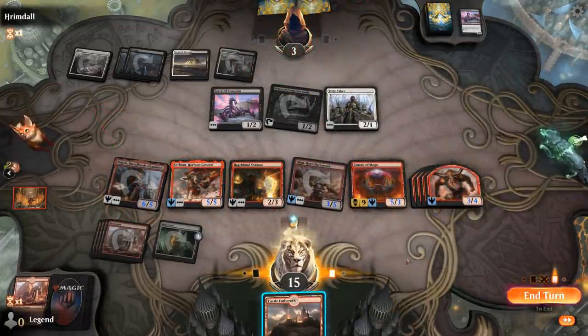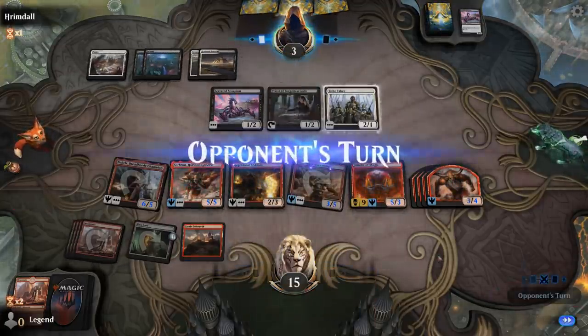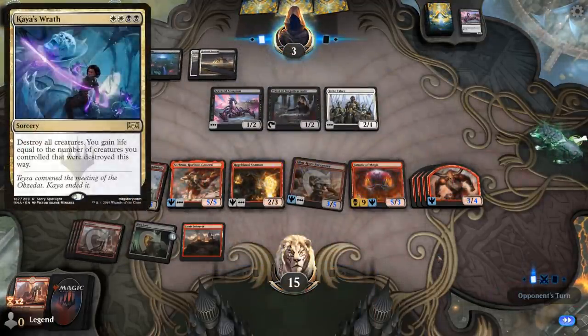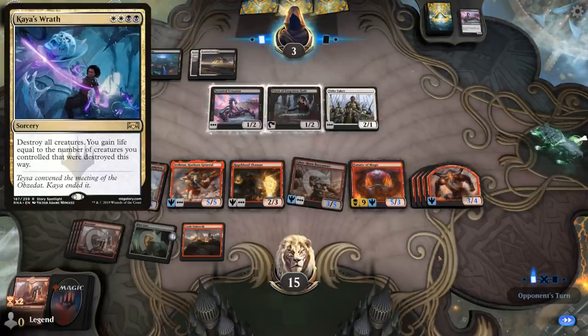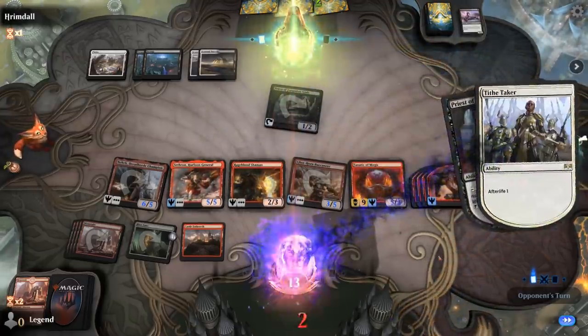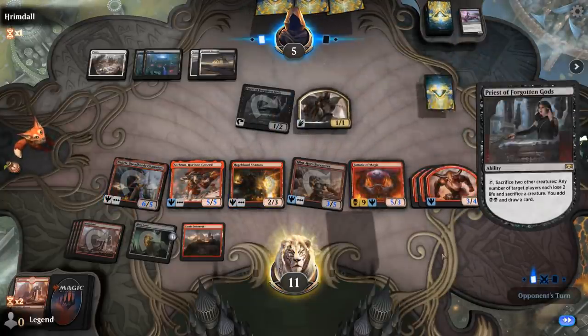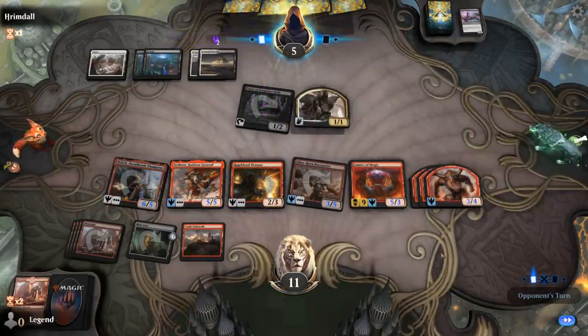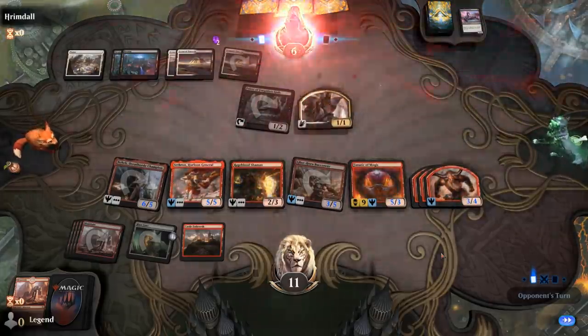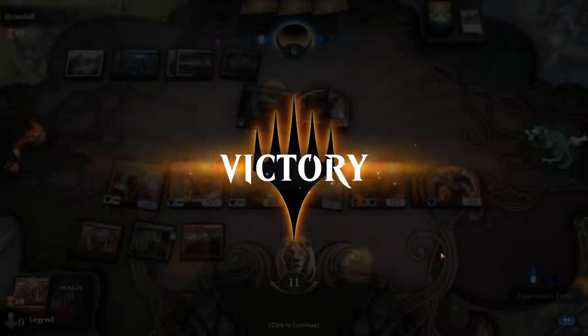We've got the Nahiri and Buccaneer synergy going. Hopefully no Kolaghan's Wrath — otherwise we just activate Sathron next turn. And that'll do it. On to the next one.